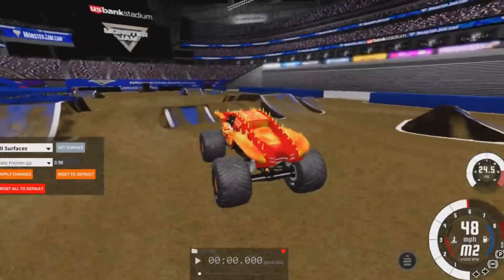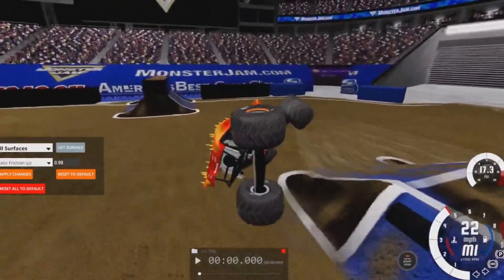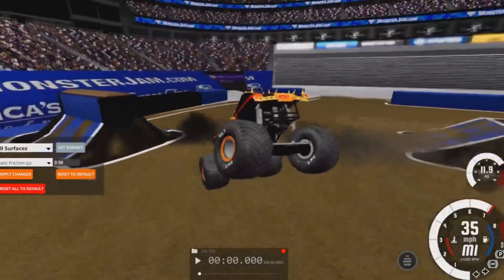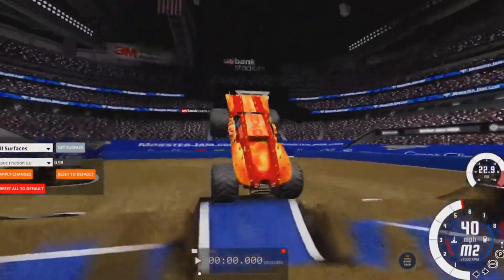Now line up for the jammer — huge air off of it, no surprise, big air off a little hill into the side of that one as well. Going to sidewall it with the backflip wall coming up and then turn it into a wheelie. Need to turn the camera around, there you go, going for the back of the jammer.